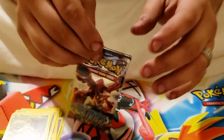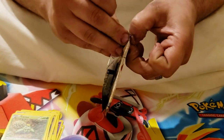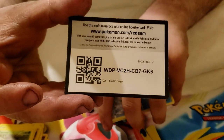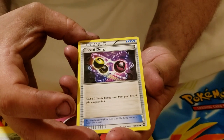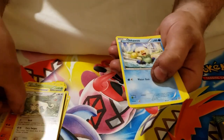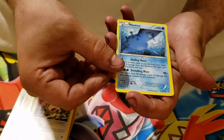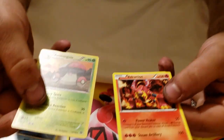We have another Steam Siege pack to open. Three to the front, flip it over. We have a Special Charge, Rapidash, Persian, Oshawott, Fletchling, Larvesta, Meowth, Mantine, a Reverse Holo Amoonguss, and a Volcanion for the Rare.